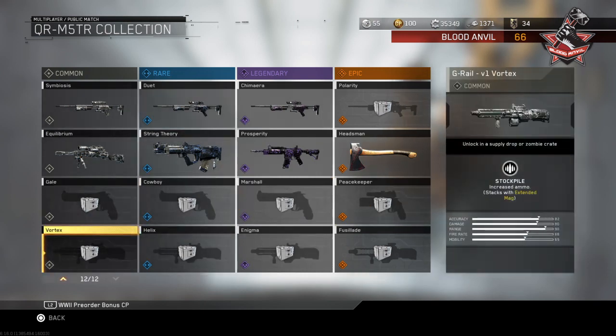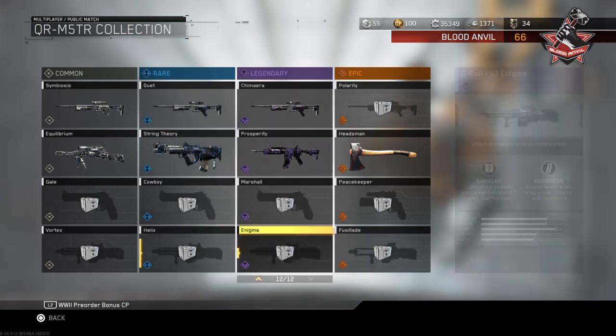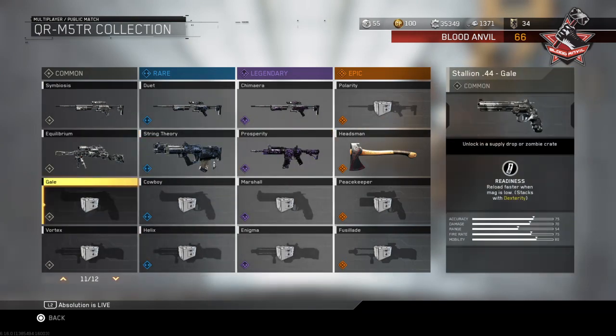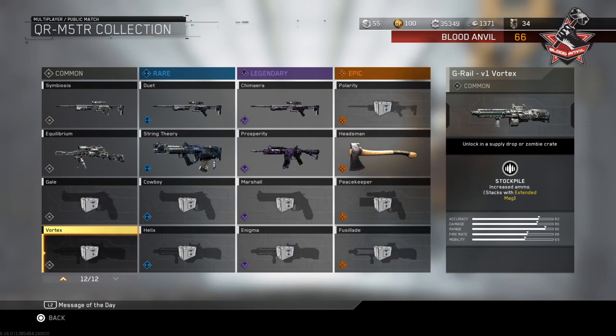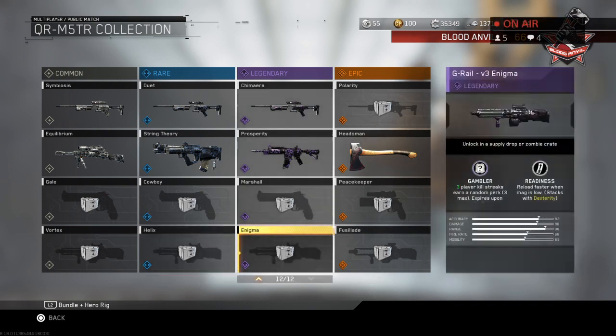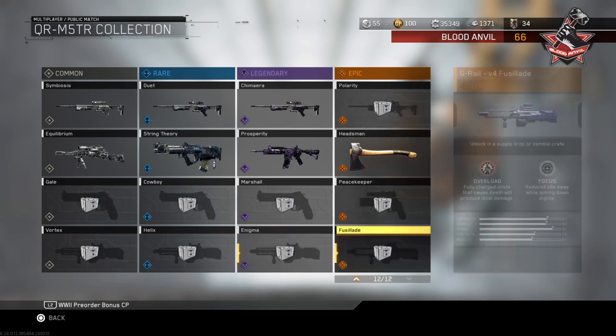Getting down to the next one, we have the G-Rail version one Vortex. Oh - they're now giving a V2? Wait, why does it say this one's the V2 Helix? Apparently the G-Rail V1 Vortex has stockpile extended mags. The next one is the Helix - sensor damage causes targets to show on mini-map, and Sharpshooter has built-in rifle barrel which brings out the damage range on the gun. Given how small the maps are it kind of depends, you're not really going to be using it as much as you might think. The Enigma: Gambler - three player kill streak earns a random perk, expires upon death. Readiness has built-in dexterity, built-in fast mags.